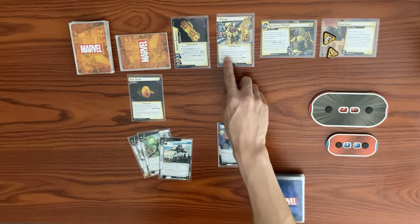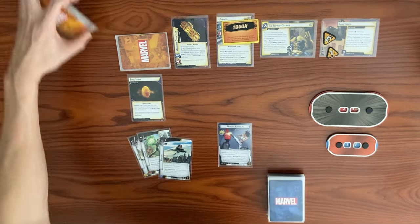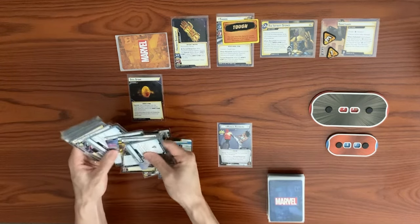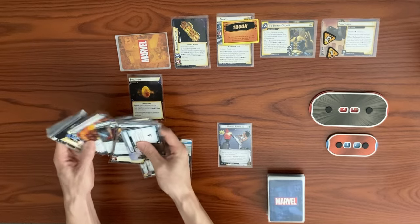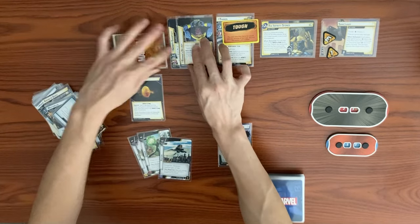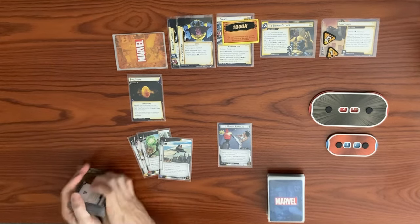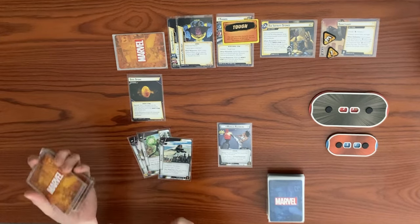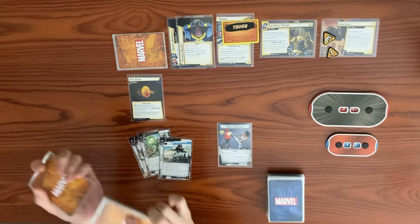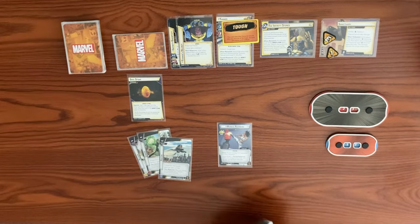Thanos comes in with Stalwart and Toughness. When revealed, search the encounter deck and discard pile for Thanos's helmet and reveal it, giving him Retaliate 1. Let's shuffle up the encounter deck and the player deck.